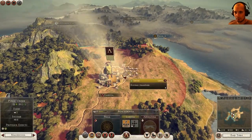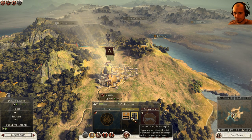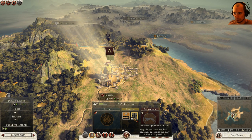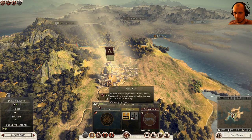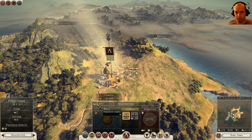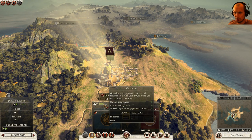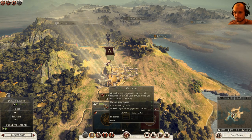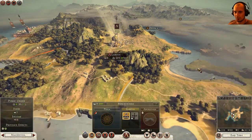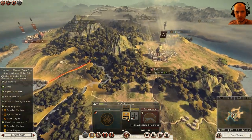I need one population surplus. Upgrade your cities and build aqueducts to increase your growth rate. So population surplus increases as the town grows. Right now I'm getting two growth per turn, I think. So it'll take a couple turns before I can make it a Hellenistic Hamlet.